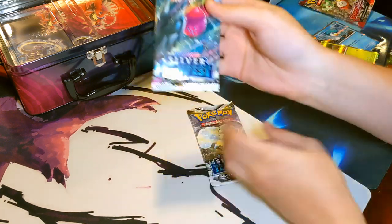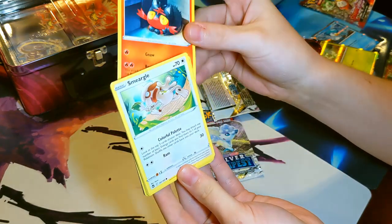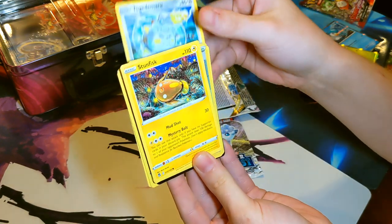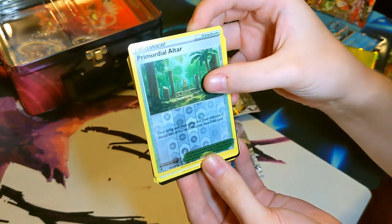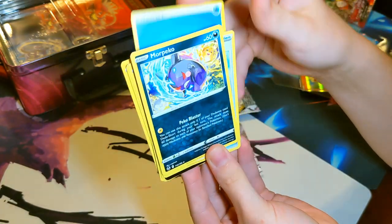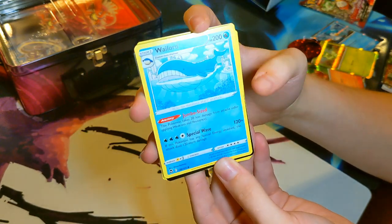Next up we have a Silver Tempest from Sword and Shield - always a fan favorite. We got Gligar, Smeargle, Espeon - nice knit artwork, love that artwork. Togademaru - at least I think that's how you say it - strange Steel Pokemon. Stunfisk - who's never a fan of this guy. Primordial Altar stadium - once during each player's turn, that player may look at the top card of their deck and may discard that card. Victini, another Water Energy, Morpeko - the Angry Hungry Morpeko - Pico Blaster. For the best of this pack we got a Wailord - HP is nice, ability Jumbo Sized.